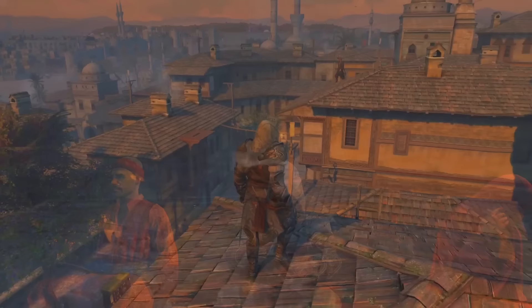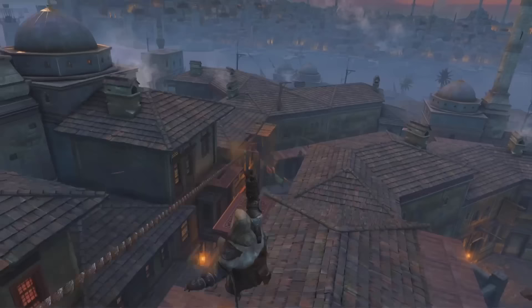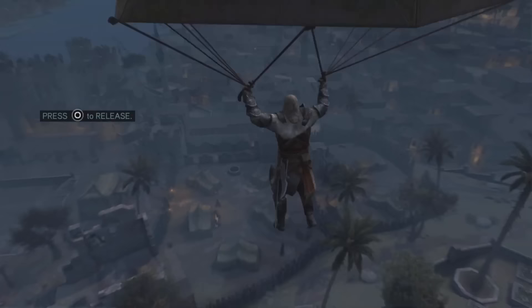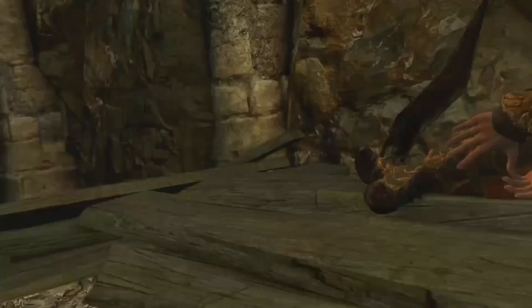Also, the game's graphics are starting to look a little outdated, which makes some buildings look less detailed than they could be — but hey, it was released in 2011, so I guess we can cut it some slack. Overall, while Revelations may not be the strongest entry in the series, it still holds up pretty well in terms of setting. It's a fascinating look at one of history's most influential empires, and the city of Istanbul is a memorable and exciting place to explore. Any game that lets me play dress-up with Ezio is a win in my book.